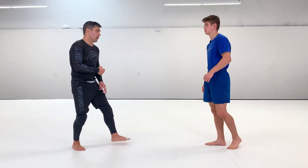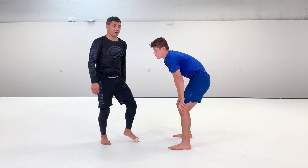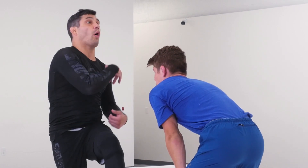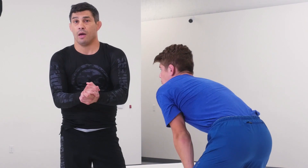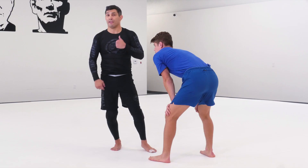Starting with an underhook, I want to get the front headlock. We're going to go big here and understand some rules if we're going to use sumi gaishi — or what's called a high flyer in wrestling — where we want to kick him over. We want to do it in a way that optimizes us ending up on top. We don't want to just pull him into us and fall on our back.